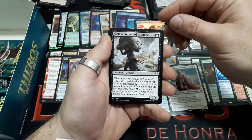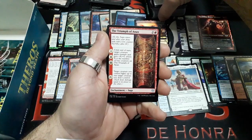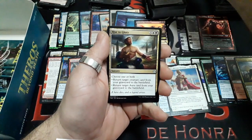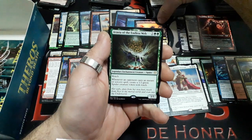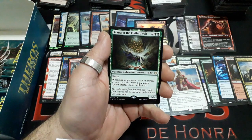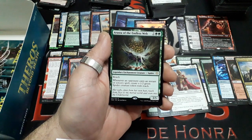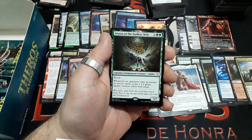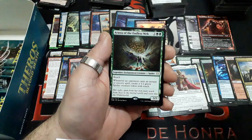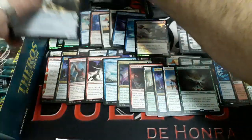Booster thirty: Gray Merchant of Asphodel, Triumph of Anax, Rise to Glory. And our rare: Arasta of the Endless Web — four drops, Reach. Whenever an opponent casts an Instant or Sorcery spell, create a 1/2 Green Spider creature token with Reach. It is a 3/5. We have a Plains and a Wall token.